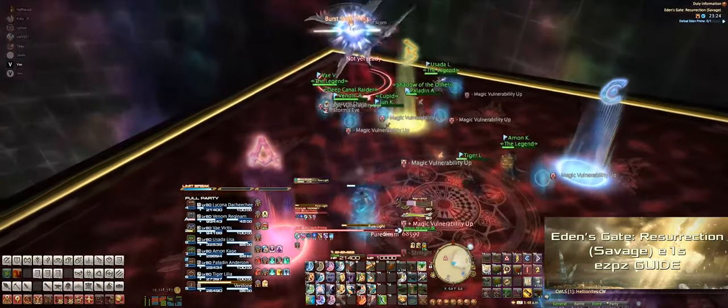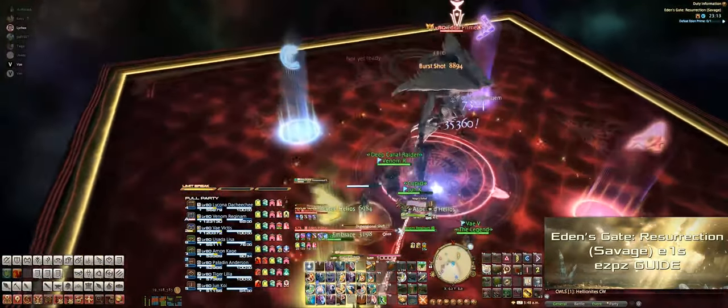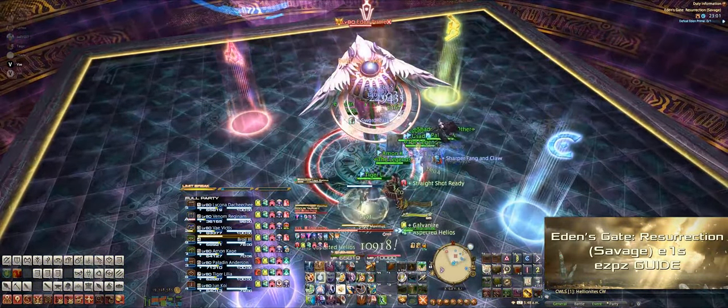Immediately after, she'll jump to a corner, so just run behind her to dodge the arena-wide AoE. When she jumps back to the middle, she'll cast Dimensional Shift, which is just a party-wide AoE. And right after that, she'll cast Fragor Maximus to start the add phase.